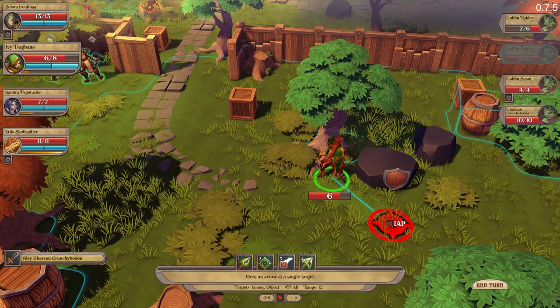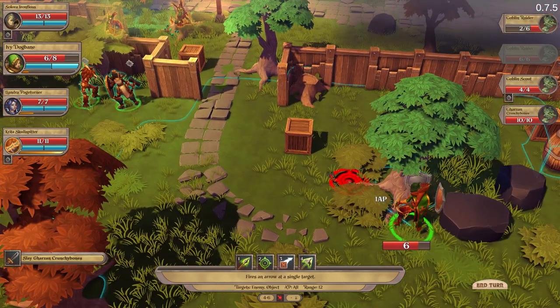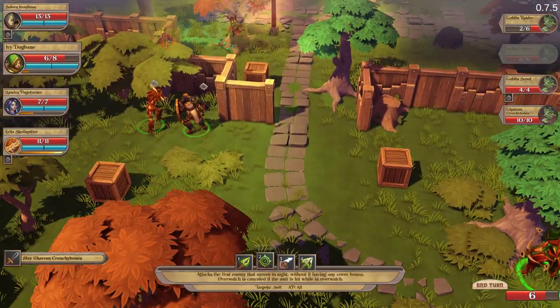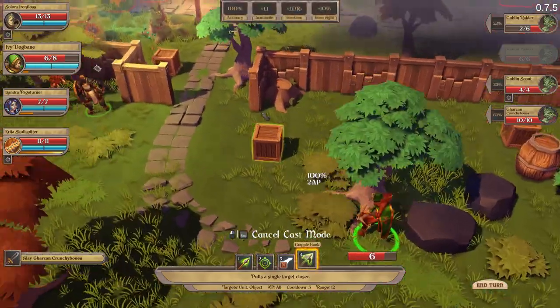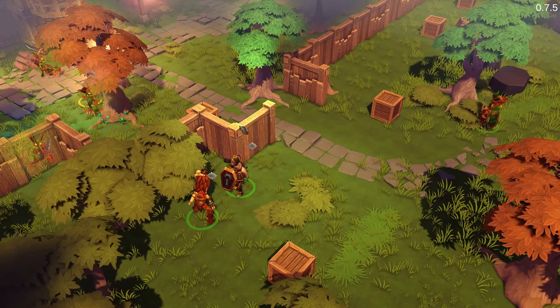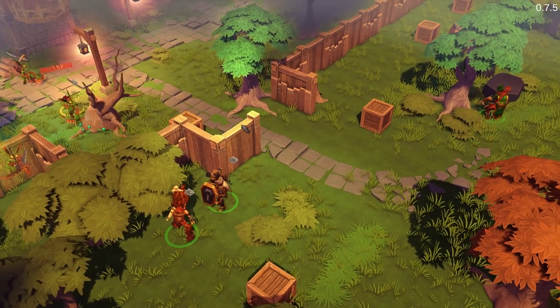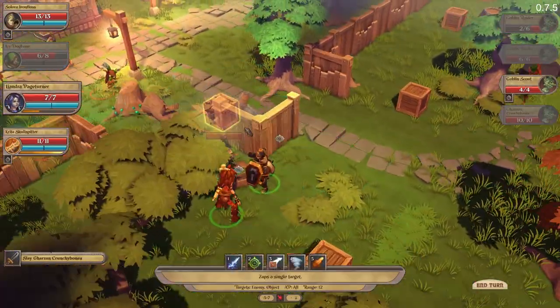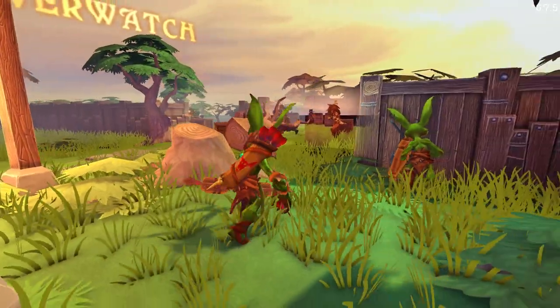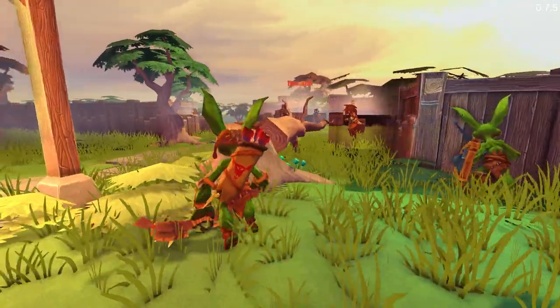Change of position. He's gonna spot me if I move. If I target him... will this work? Not exactly the way I wanted, but I've made a hole in the wall. Whoops. Uh-oh.